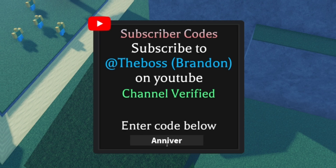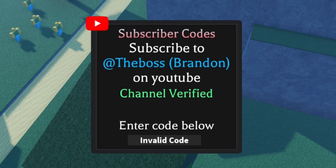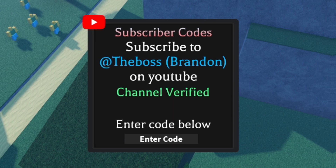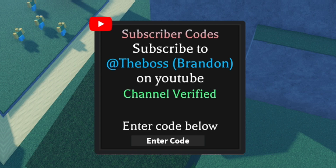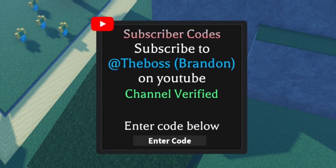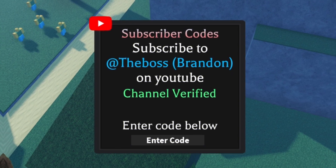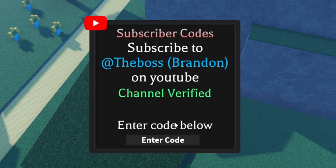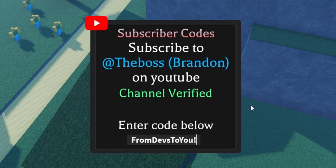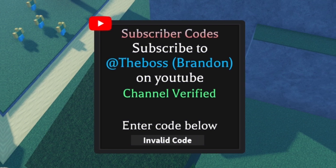The ANNIVERSARY code — A-N-N-I-V-E-R-S-A-R-Y — make sure to enter an exclamation mark at the end. This one will give you guys one free title spin, which is pretty nice. Just make sure you are subscribing to this channel with the notification bell on, as whenever this game updates and releases new working codes, I'll be the first person to show you guys them. I'm also trying to hit 1 million subscribers before the end of the year. Next, redeem the code FROMDEVSTOYOU — F-R-O-M-D-E-V-S-T-O-Y-O-U. This one will give you a double gems boost.